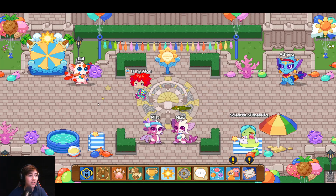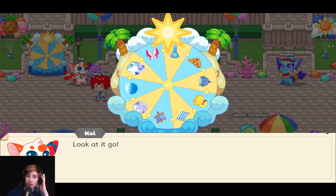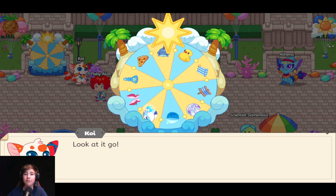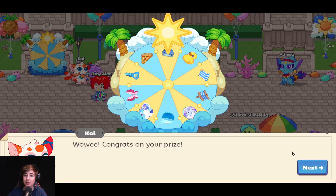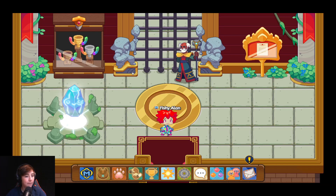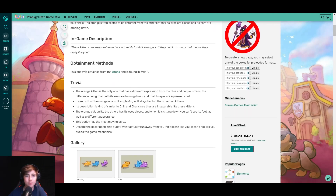Another tip is spinning the wheel every day, like I'm doing right now. The wheel can give you some pretty good stuff like pizza, which is a healing item that will help you if you're about to lose a battle. Look what we just got — a new buddy! We got Sharky, which looks like Baby Shark. Pretty cool!